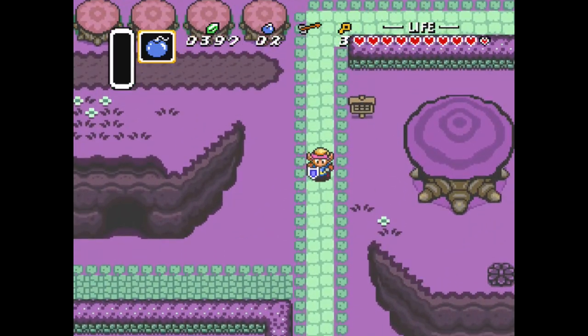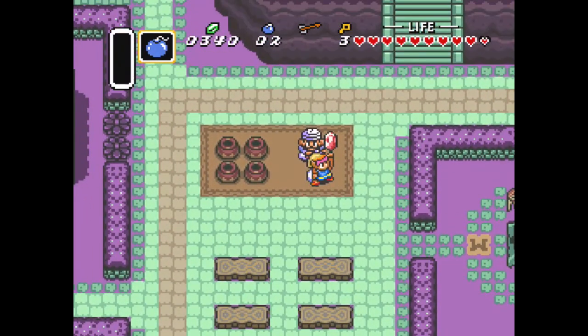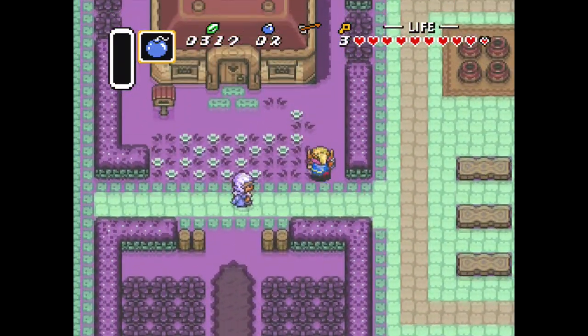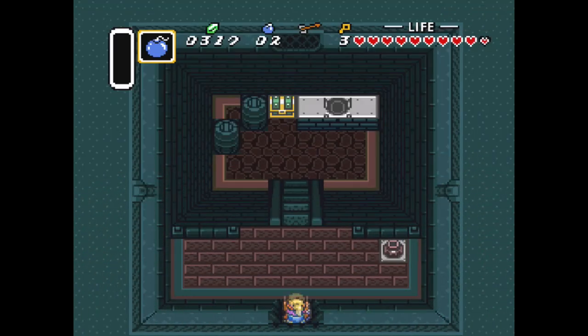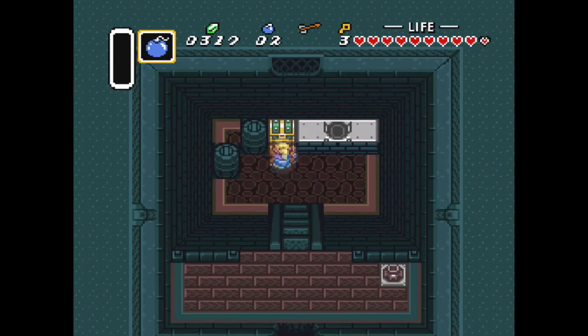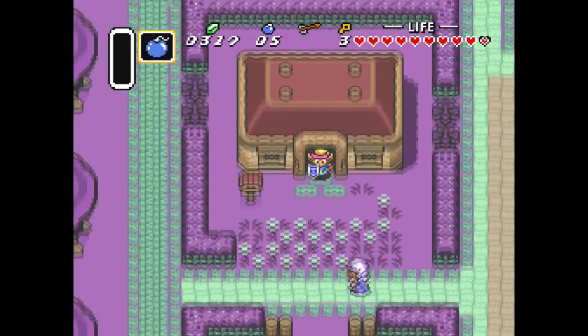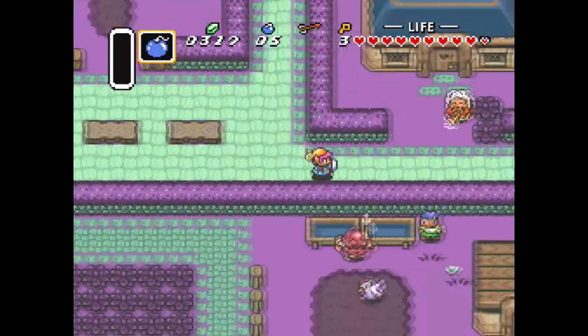Okay, I'm in Kakariko now. Oh dude, I can buy your thing — I spent a hundred rupees for 20. Bombs! Every time I see a chest I get that little bit excited — could it be a sword? No, no, it's not a sword. It's never a sword.